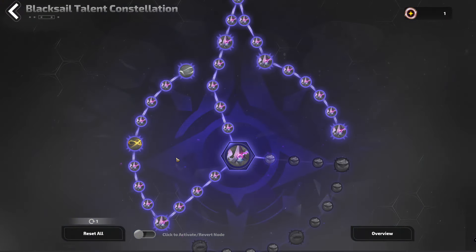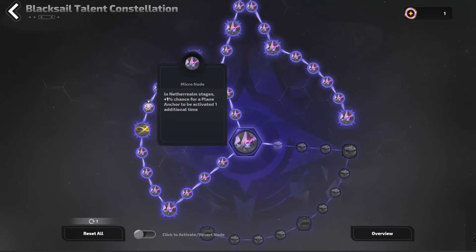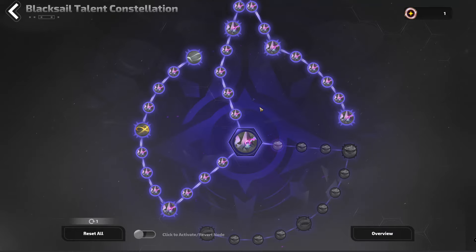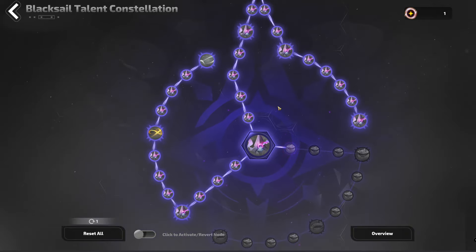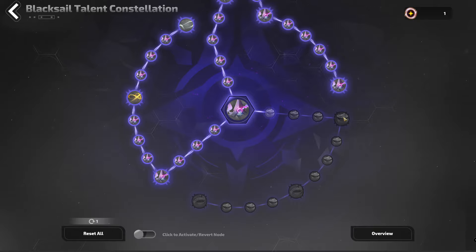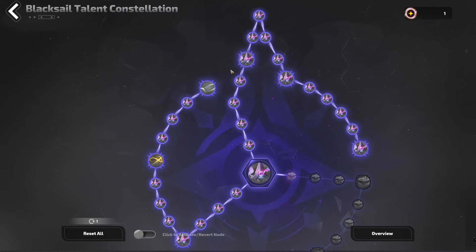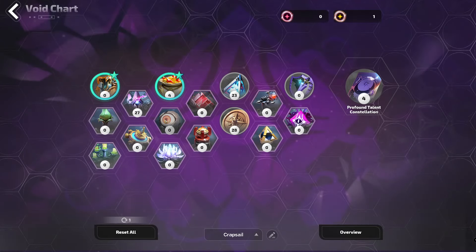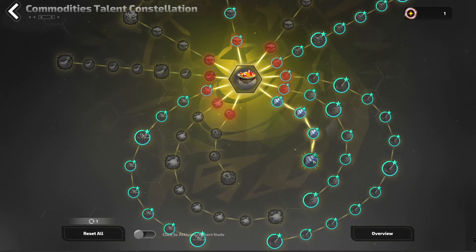So in here we have Black Sail. I'm not too sure about the stuff on the side here, but if it activates a second time, that's a bonus. So that's still pretty okay in Time Mark 8. These might be better in T8, but I'll leave it the same as before. Going on, we have Chance for Black Sail and the Threads to appear.